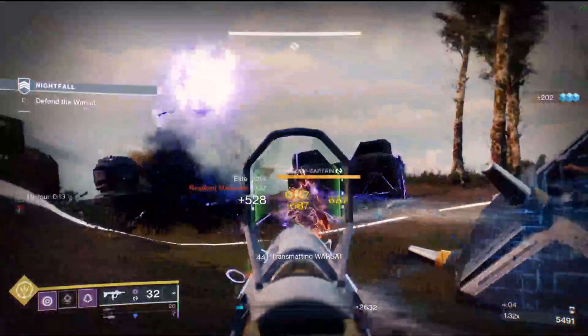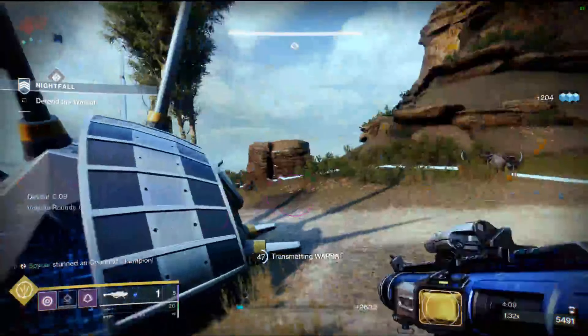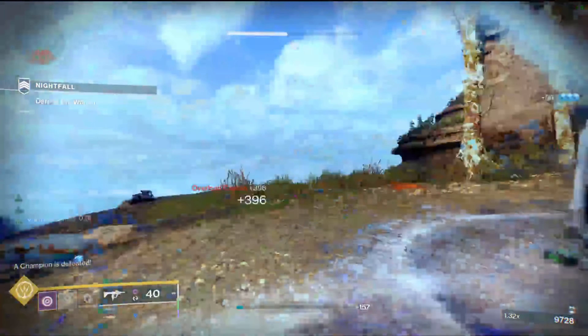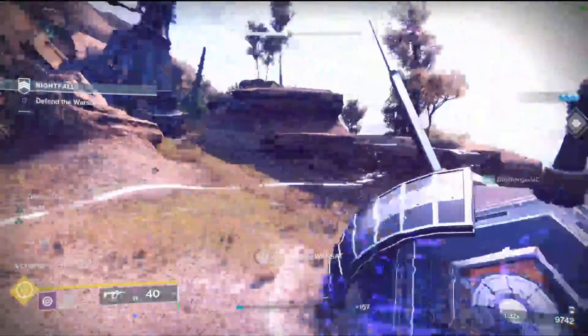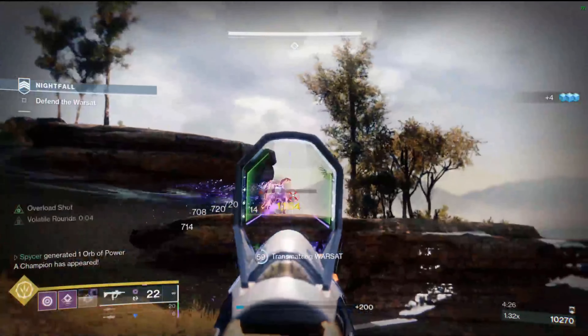The fragment that gives you Devour when you pick up orbs — Star Eater Scales lets you pick up orbs after your super's charged, so you can trigger Devouring Depths and have a times 8 Feast of Light all the time, and it's pretty great, especially if you're working with a team that has the ability to create orbs.